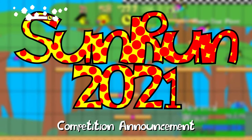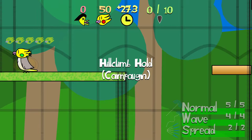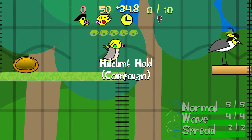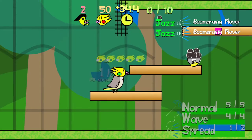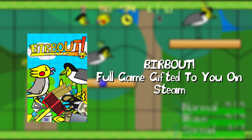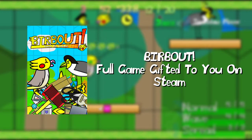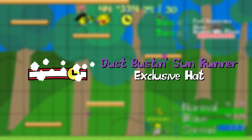Hello and welcome to Sunrun 2021. This is a speedrunning competition for Burbout version 0.3.2, the upcoming demo version of the game. There are two prizes to win for achieving first place. Firstly, you will get a free copy of Burbout version 1.0. You will also receive a special exclusive hat, the Sunrunner.